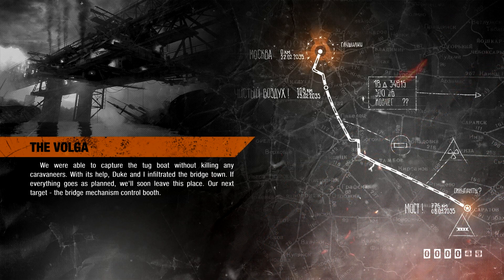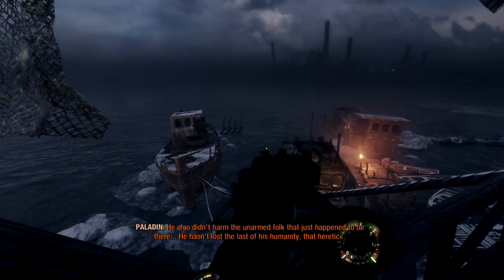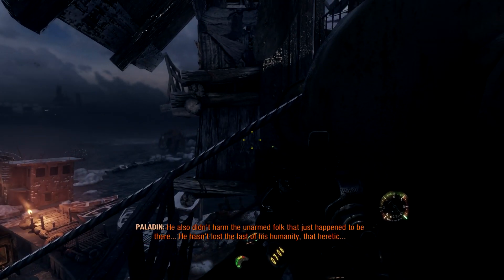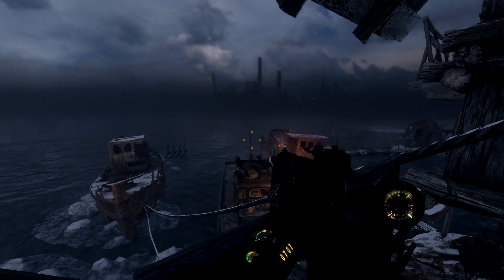Hello everyone, Shadefire here, and welcome back to Let's Play Metro Exodus. This is episode 10, and as you can see, we are now on the bridge town, which we need to lower so that we can finally get out of the Volga.